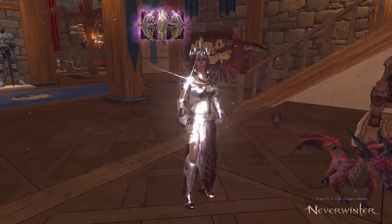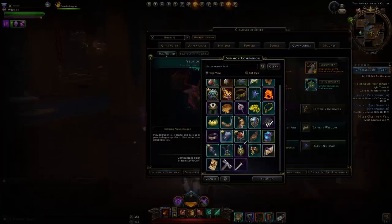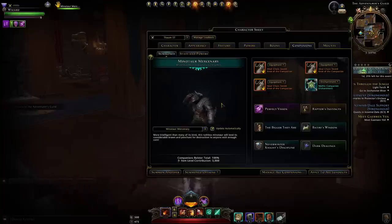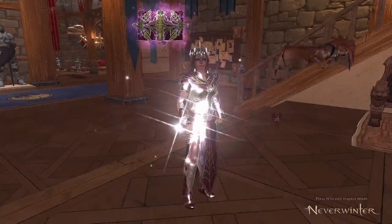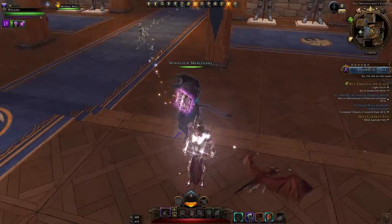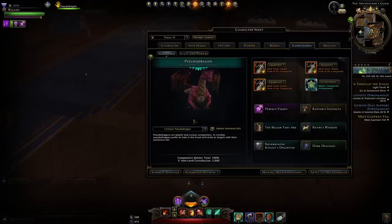Tip number four: what striker companion should you use as a damage dealer? The best one to help your team succeed without unnecessary deaths is 100% the Minotaur Mercenary. He will immediately control enemies, causing them to not deal damage, and will also group them up — a massive bonus for melee damage dealers. But he won't help you personally in dealing damage; his damage isn't that great. You can run a single target companion like the Pseudo Dragon and over the entire trial it will net more damage than the Minotaur.